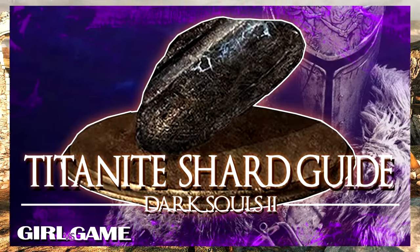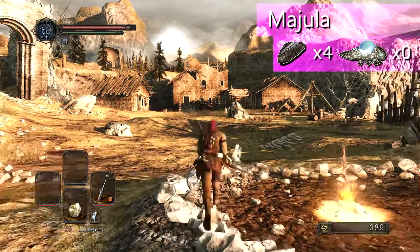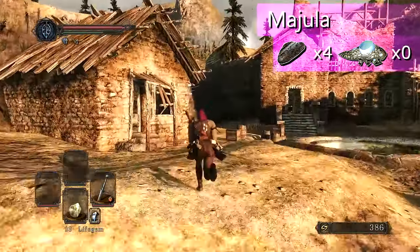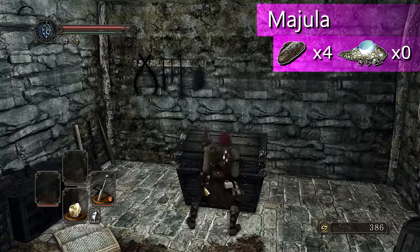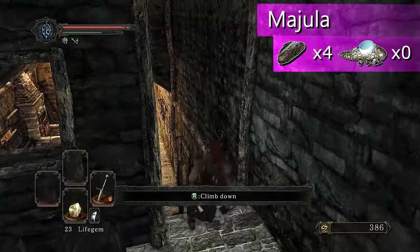Hey guys, GriffisGame here and welcome to my Dark Souls 2 Tainite Shard Guide. In this guide I'll show you where to find all the Tainite Shards as well as some farming tips. There are a total of 66 Shards to be collected and 17 of them come from Crystal Wizards. There are 4 to be found in Majula — one from Morgland's shop and the other 3 in Kale's mansion, once you've gotten the key from him.